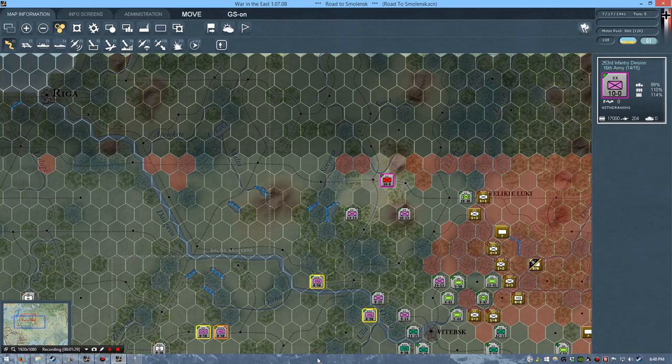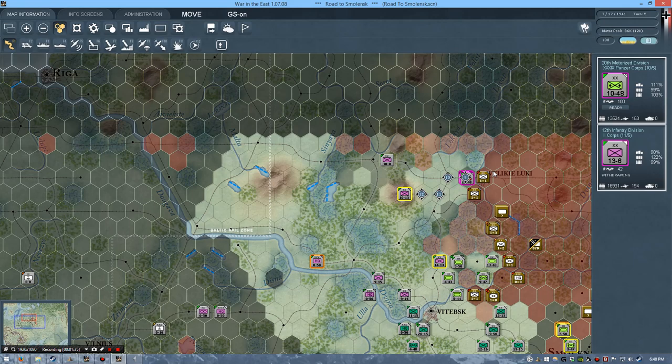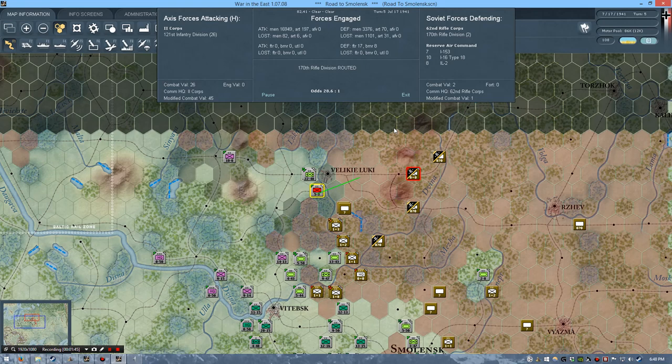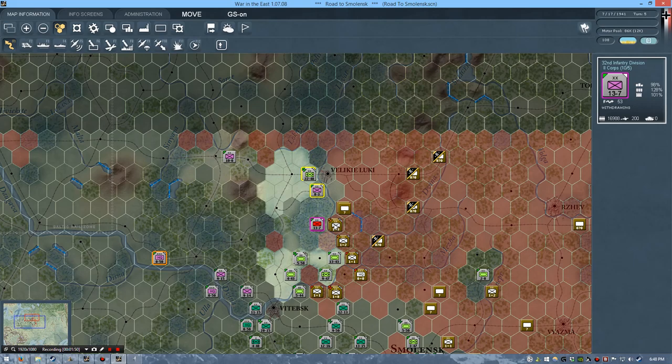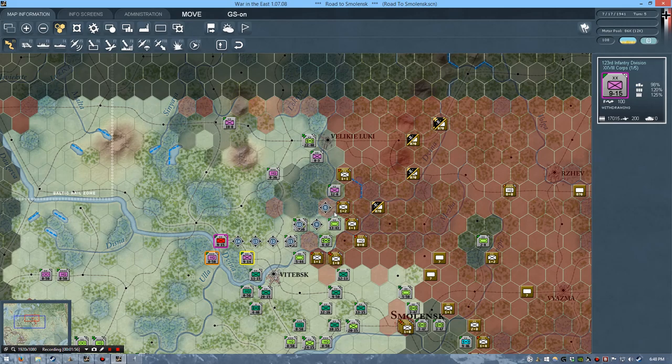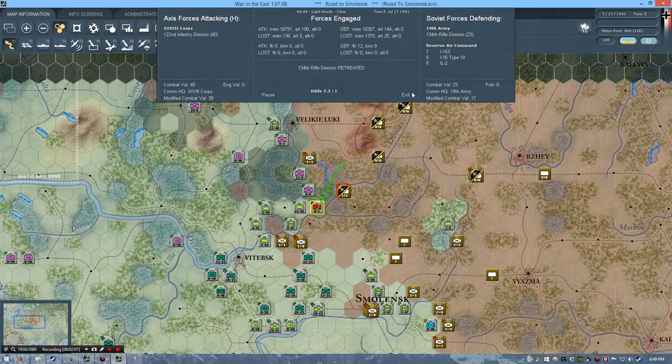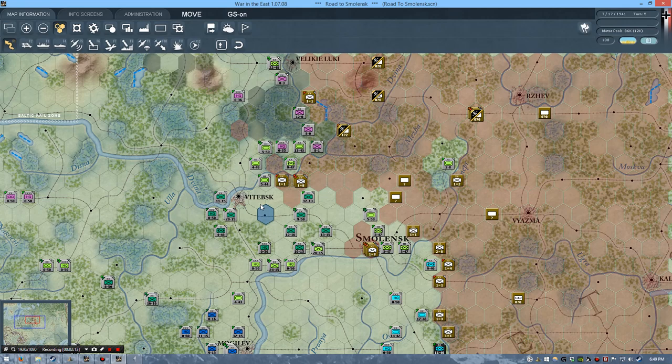Going forwards, I think we do need one turn of just reconsolidating our units here. I'm surprised these forces still haven't pulled back. Since they haven't, this is really good because we can get them to make a very minor push along to the very edge of the map. The idea being that this really keeps the enemy busy — that's the main thing. It doesn't do too much damage per se, but it keeps the enemy occupied. So let's push them forwards and move the front back.